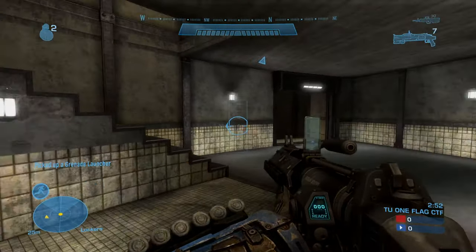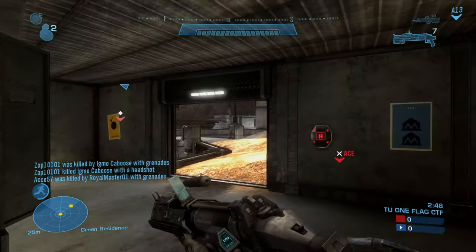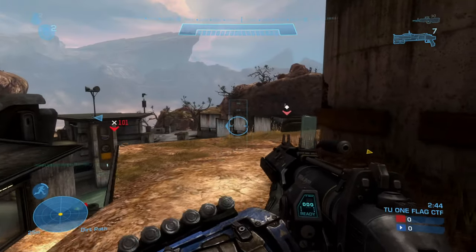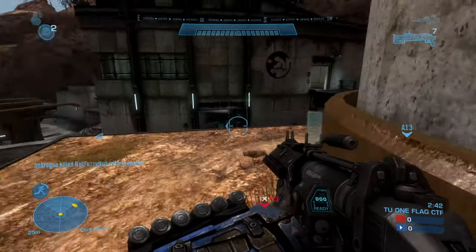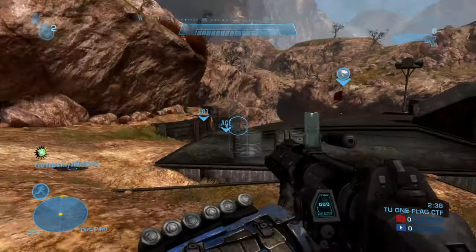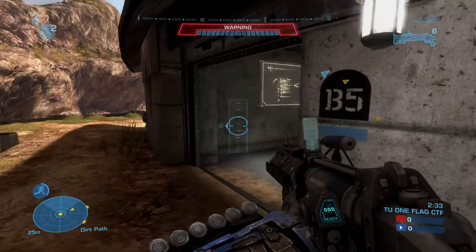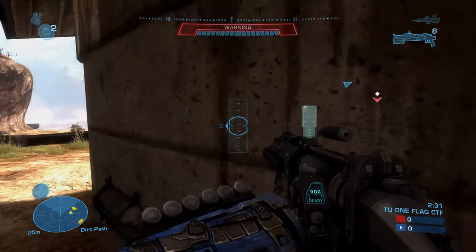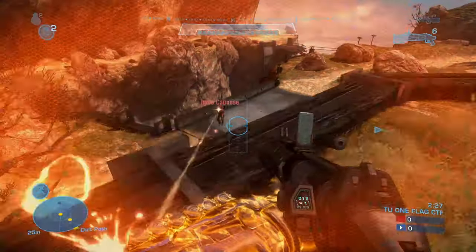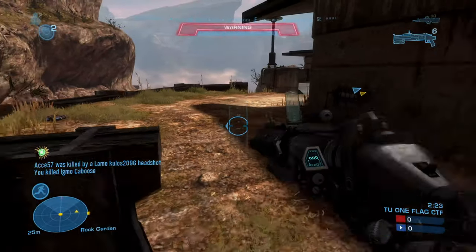The second firing mode shoots a grenade that explodes when the user wishes. This is performed by holding down the trigger, which fires the grenade but merely primes it, leaving the detonation content inert. The grenade will only explode after the trigger is released. This enables the user to lay a trap if the grenade is bounced properly into position, essentially creating an explosive with a dead man's trigger. This function is also helpful if the user wishes to fire at targets farther away than the detonation timer would normally allow.